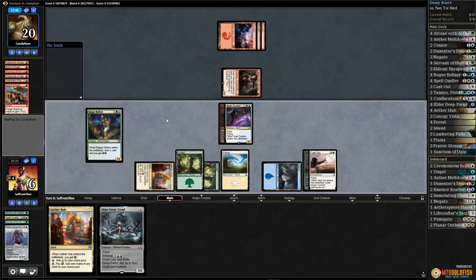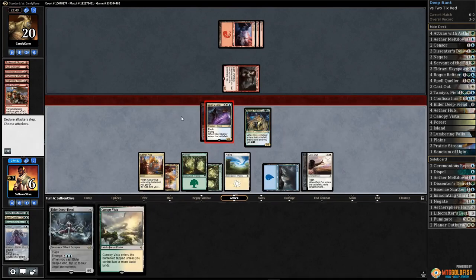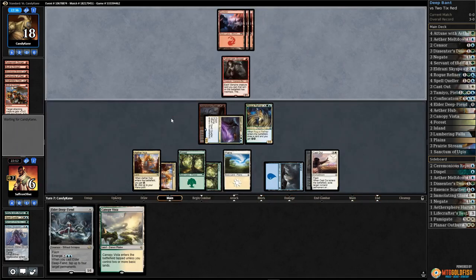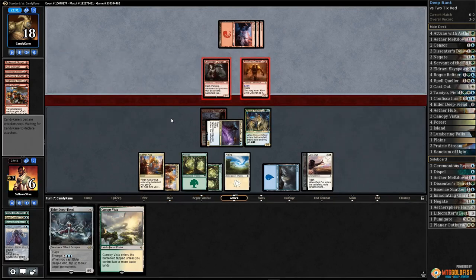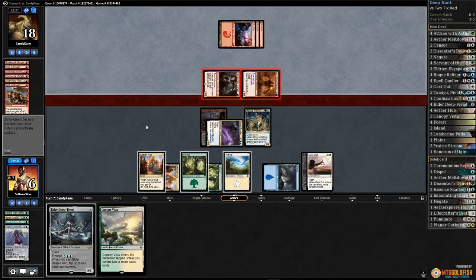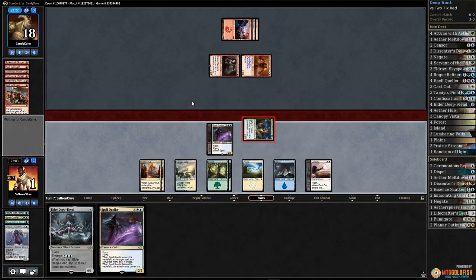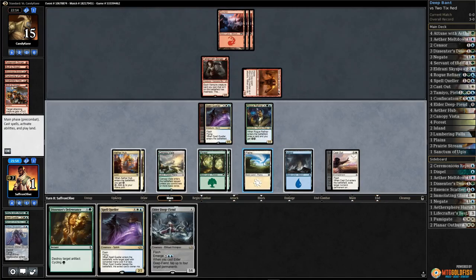Spell queller that - we're at a low life total but not dead. Rogue refiner draws us a card, play ether hub. We have to start attacking - we need to kill our opponent because they're going to draw things that make our creatures unable to block. Opponent exerts the crop crasher, so we're taking five down to one.